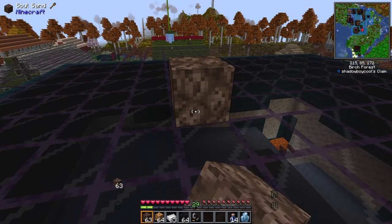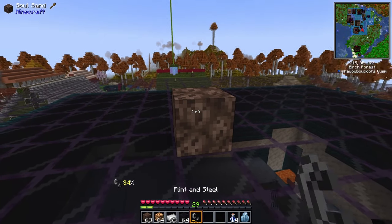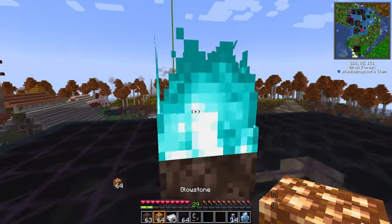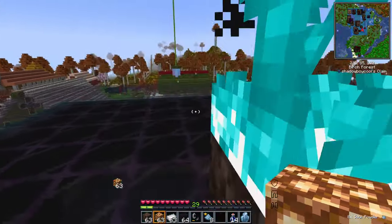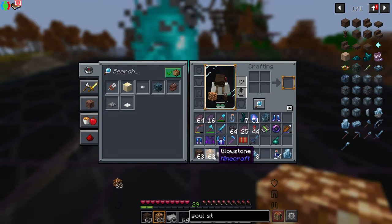Now if you have all that we can get started. First we need to lay down some soul sand and set it on fire with your flint and steel. Now you take your glowstone, preferably about a stack, and throw it all in.